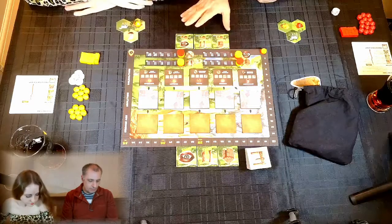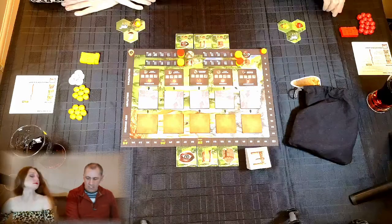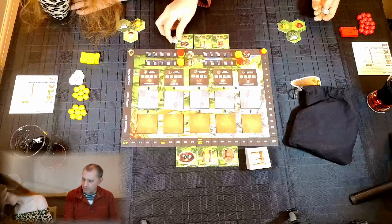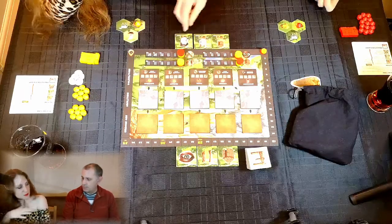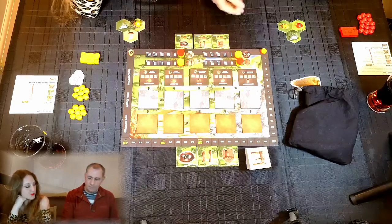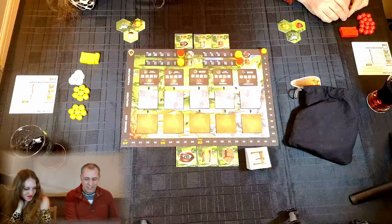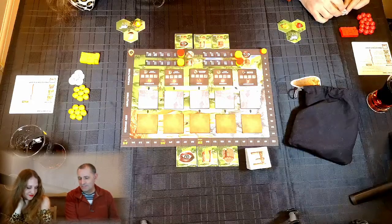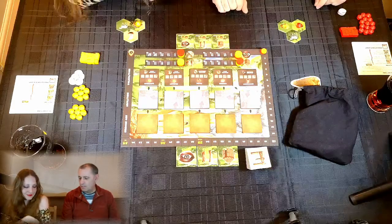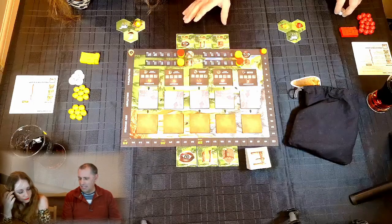Those are the main actions. We can also take event cards as they occur. If you don't want the first available action you can spend a shell to skip it — or multiple actions. Shells are used instead of money, and they become quite tight within the game, so being able to skip actions is useful. You can also take an action tile without doing the action just to get shells back.